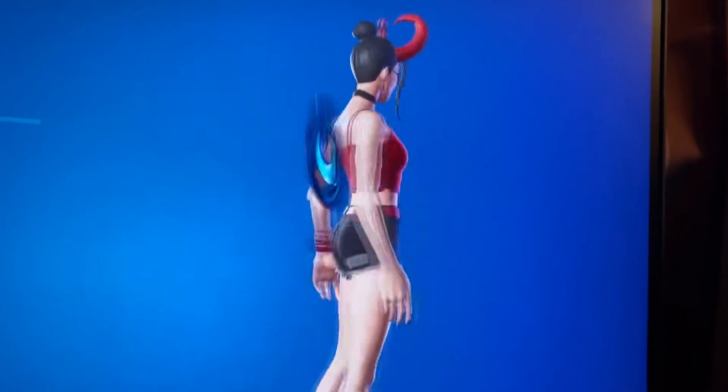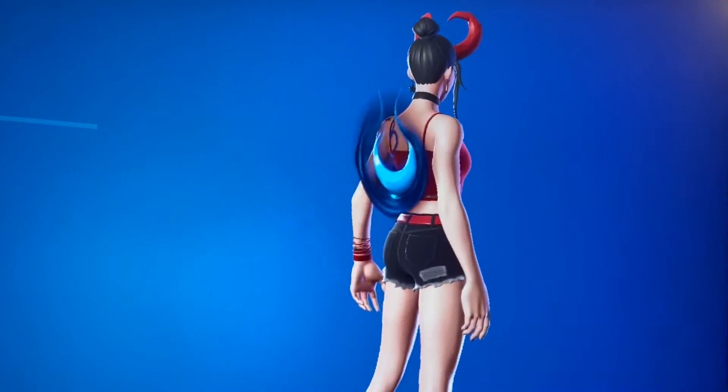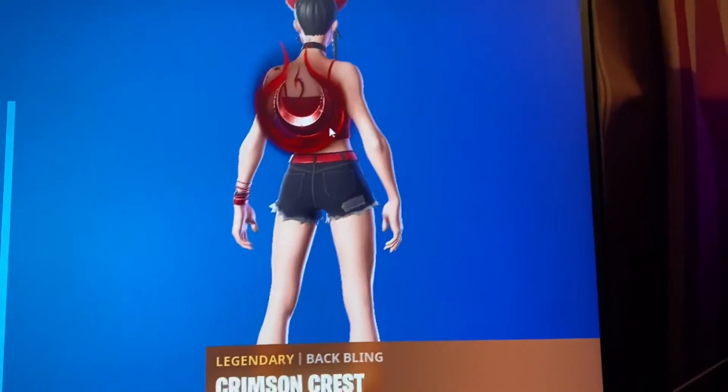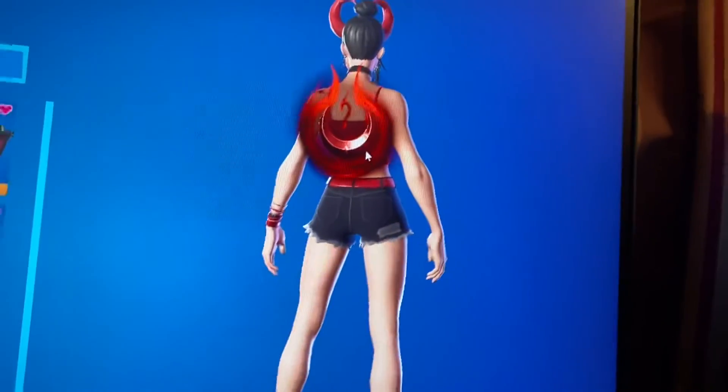Next we got the Crimson Crest. I personally like the blue style better because I use it with the Codename ELF Minty style, but I do like using the red with the Red Spider-Man. It's just a really good back bling and I like the design of it — it looks really cool.